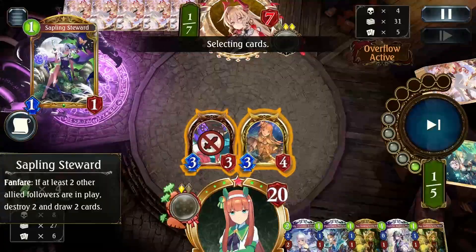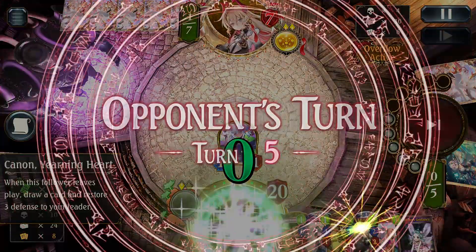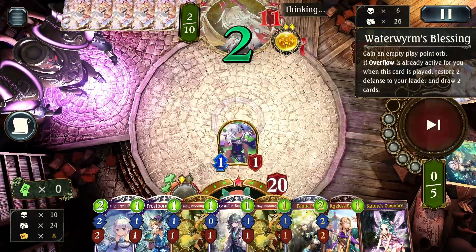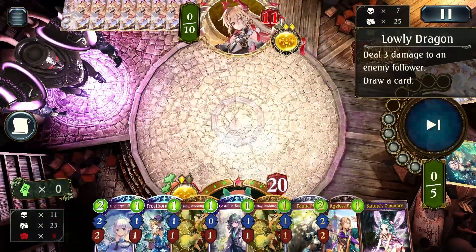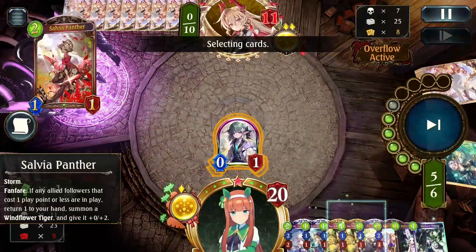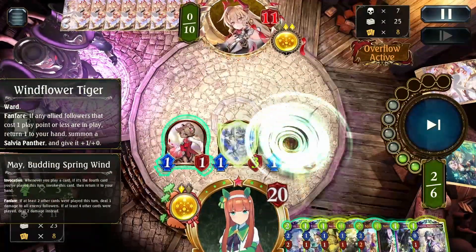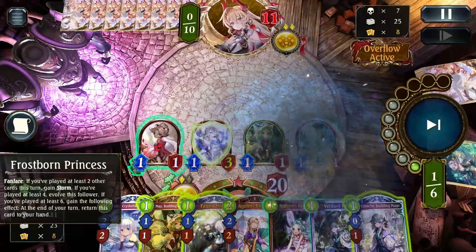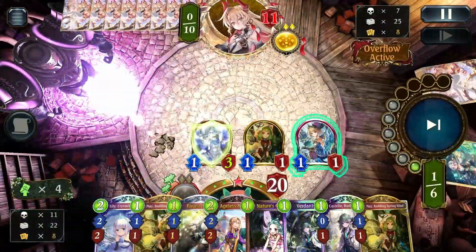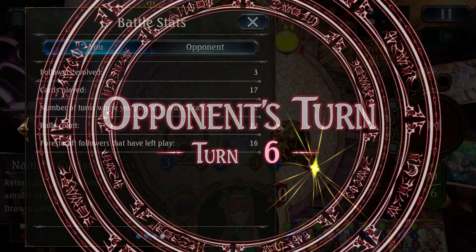Using Sapling Stewardess to draw more cards and reach the followers-leaving-play count I need. They have double Water Worm into Lowly Dragon, which clears my Stewardess — that's unfortunate. So I start collecting Castell spells with Salvia Panther, then play May. I play Frostborn Princess to apply pressure; I won't be able to recycle her but that's fine. Playing her also helps me invoke my last May and get my forest follower count to the right number.